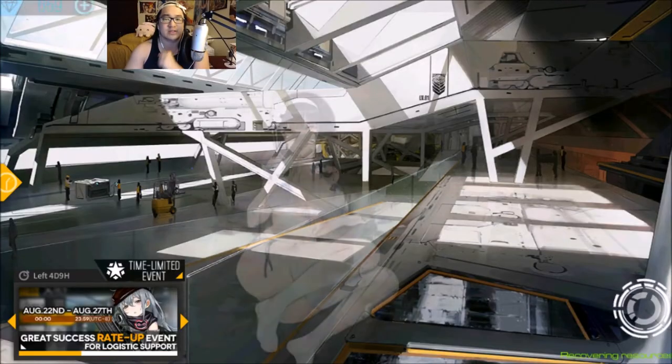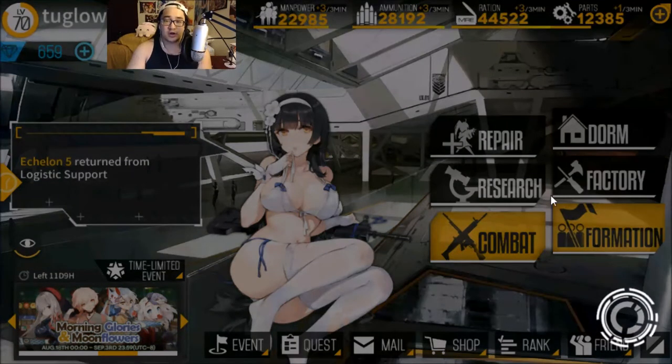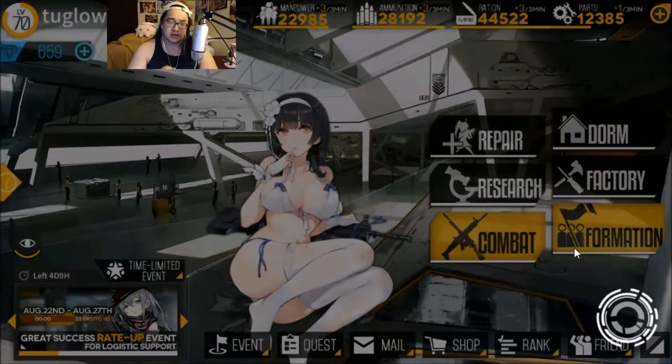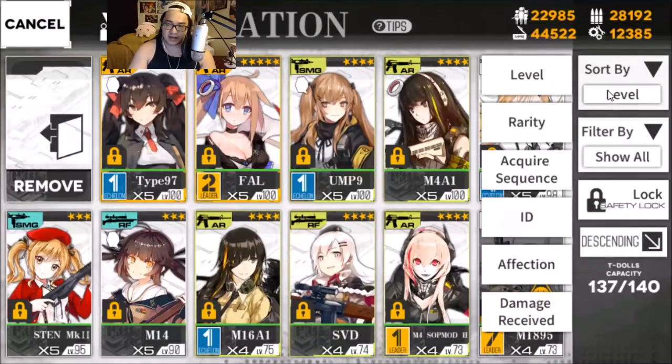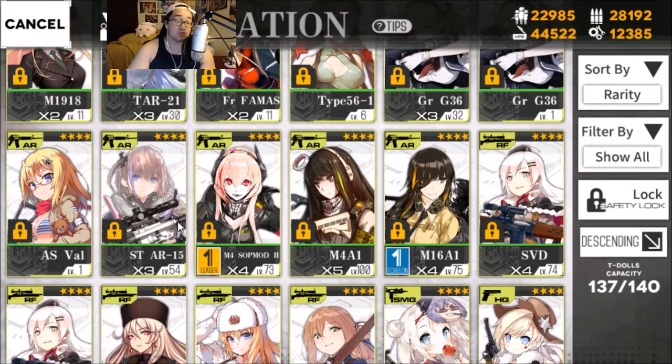Dummy cores are extremely important and are a very valuable resource early on, so you don't want to just throw your dummy cores at your first five star character. The best characters to spend them on are ones you never get dupes of — your story characters: M4A1, Sopmod, AR15, and M16. Those have a high return on investment because they're really good early game and you never get them again. Don't ever dismantle these characters, and don't expect to get them again.